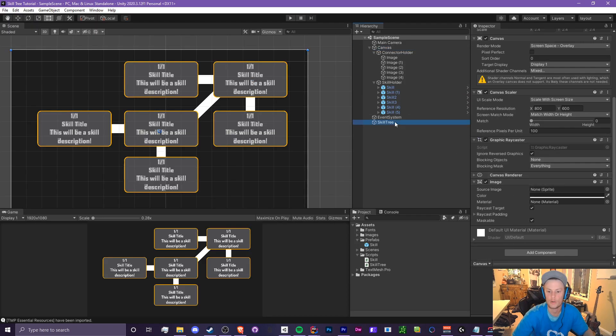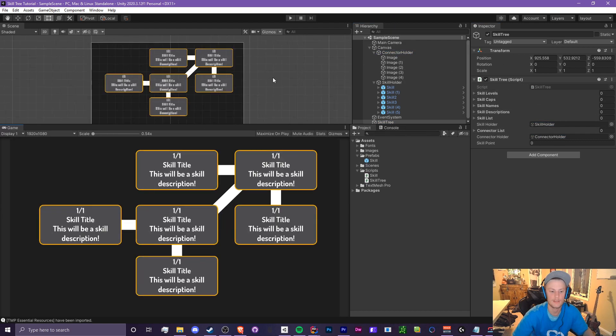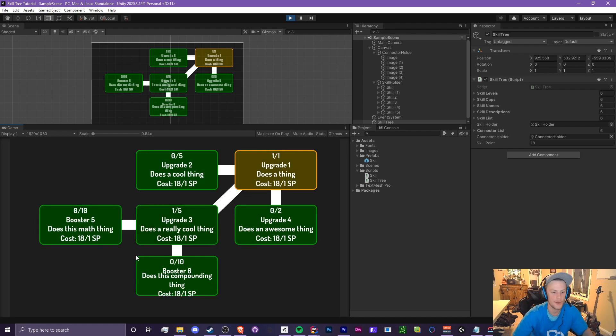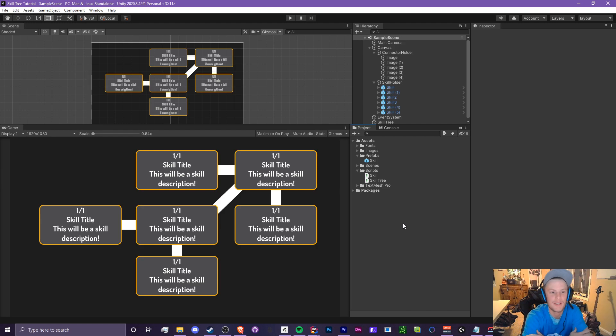Assign the connector holder to the skill tree script, save, and run the project. On startup only the first upgrade is visible. Buying it reveals upgrades 1, 2, and 3 with their connectors. Maxing out upgrades turns them golden, affordable ones turn green, and others stay white — all connections and colors work correctly. This was my second time recording this video, so I hope you enjoyed it. Leave a like, subscribe, and check out the Patreon in the description. See you in the next video!